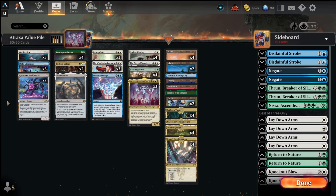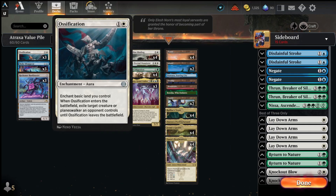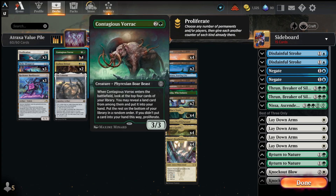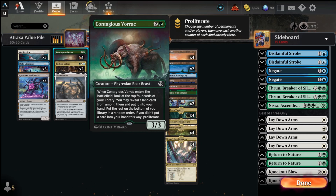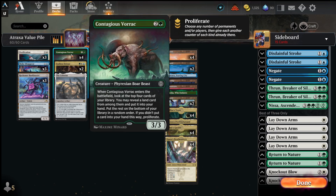Let's go over the decklist. Early in the game we've got Bank Buster, Make Disappear as counterspells, and Ossifications for some removal. In the 3-drop slot we have 4 Contagious Vorak, which is a pretty phenomenal card. It helps us get our land drops, and on top of that, once we have some Planeswalkers or Pulse counters around creatures, it can also proliferate if we don't grab a land.